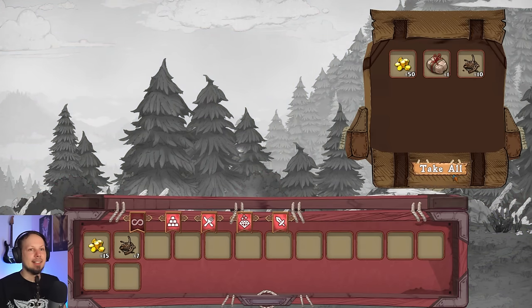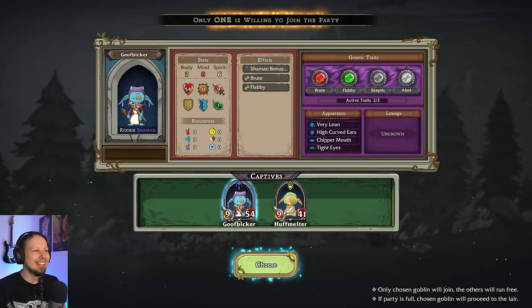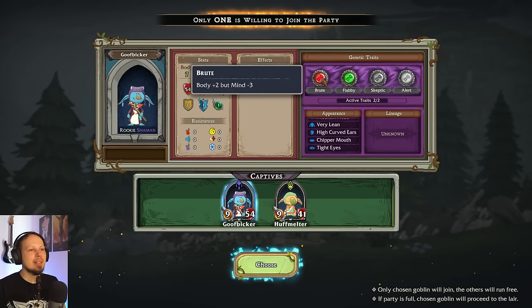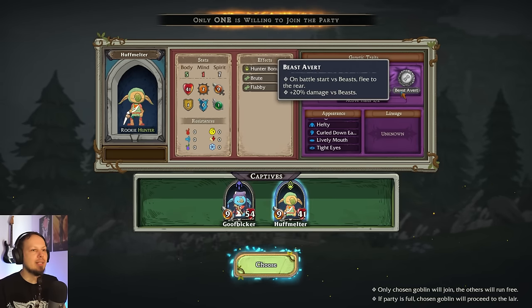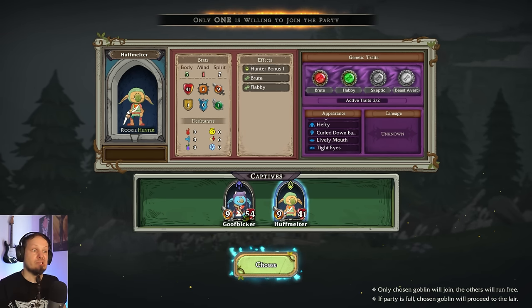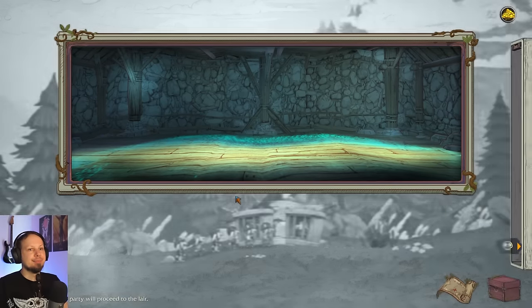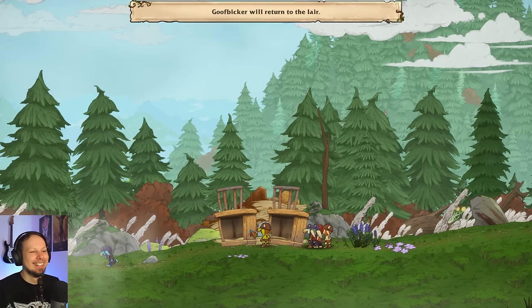Let's get this. It's a snow goblin with ornaments as earrings. Seven body, zero mind, six spirit — brute, flabby, skeptic, alert. I don't care. Huffmelter, rookie hunter, brute, flabby. Beast Avert — on battle start versus beast, flee to the rear, but you also get 20% bonus damage against beasts. Honestly I don't care about any of these, let's get you because you're funny.